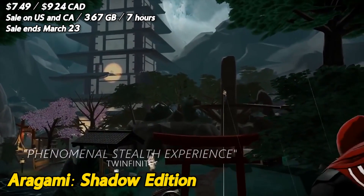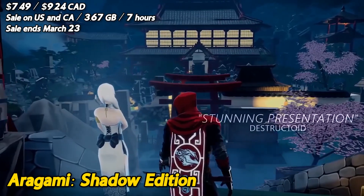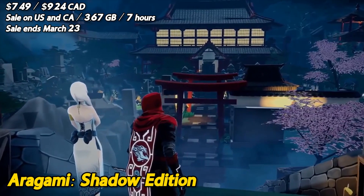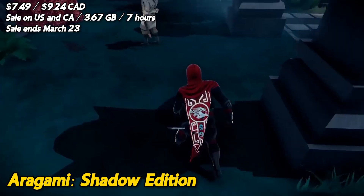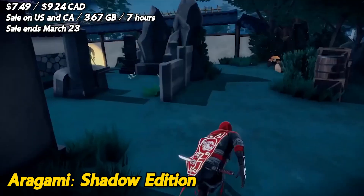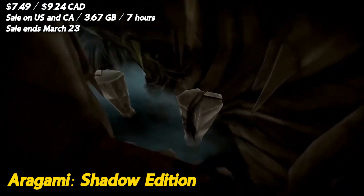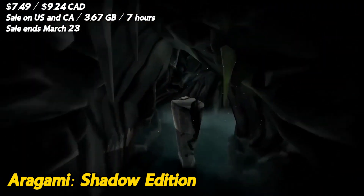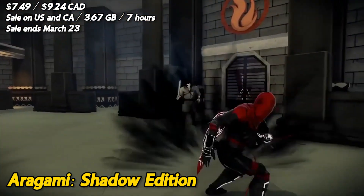Aragami Shadow Edition is a game that lets you channel your inner ninja. But like a real ninja, it has its strengths and weaknesses. Let's start with the good stuff. This game has an awesome stealth mechanic that allows you to sneak around and take out enemies without them even knowing you're there. The graphics are beautiful, with a unique art style that feels like you're playing inside an anime. Plus, the combat is smooth and satisfying, especially when you nail a perfect kill.